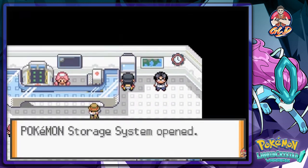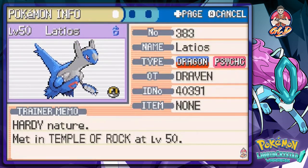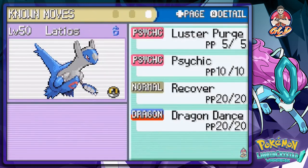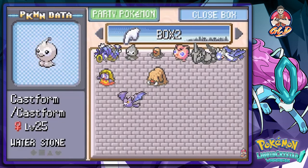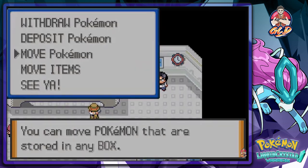We got Latios right here at level 50. This guy is a Dragon and Psychic type Pokemon. We found him at Temple Rock at level 50 - it is a powerhouse Pokemon. Its physical defense is its only weak point. It does have pretty good moves such as Luster Purge, Psychic, Recover, and Dragon Dance. Again guys, this is a walkthrough - a hack walkthrough - so I really don't care what kind of Pokemon I use, just as long as I get through this whole game.